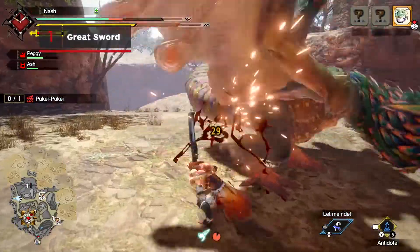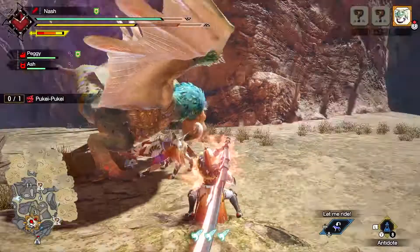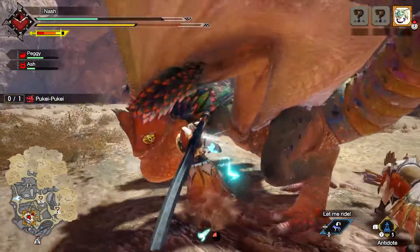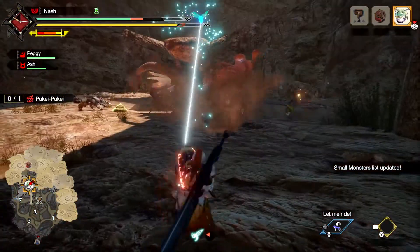The slow but heavy hitting Greatsword is perfect for dealing massive damage. Charge and release to perform a charge slash — the longer it's charged, the stronger the attack. Activating Power Sheath temporarily boosts attack power, so get airborne with the Hunting Edge Silkbind attack and follow up with Plunging Thrust for a devastating blow.